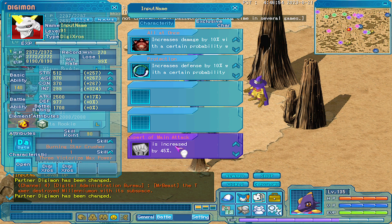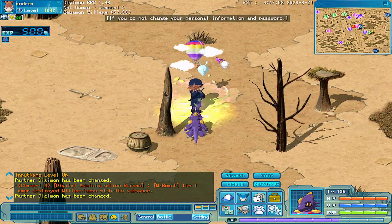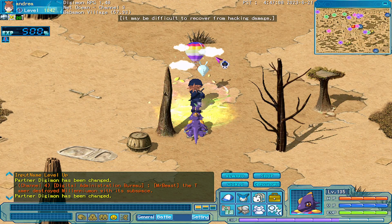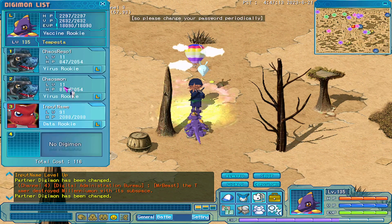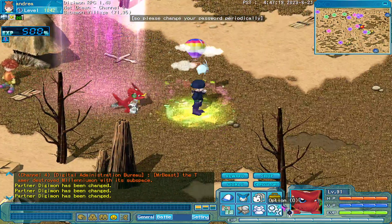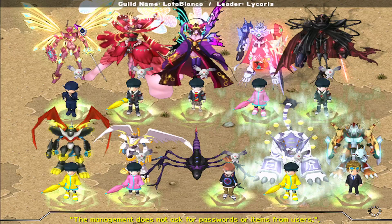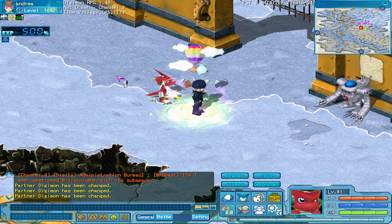I've given him Expert of Main Attack for now. He doesn't have double attack, and Cross 5 doesn't have double attack either, so it can't really be used in dungeons for now. But their traits are really good, so I think if we get Shoutmon Cross 7 one day, he will probably have better traits — one more apart from those he'll already have with Cross 5, and double attack too.